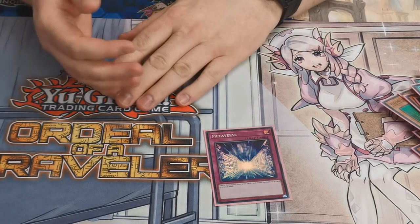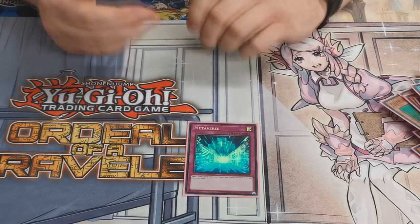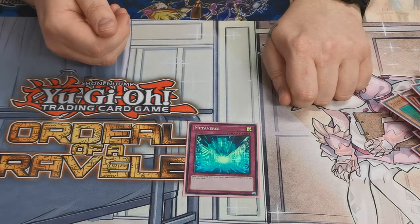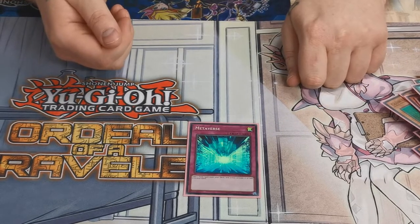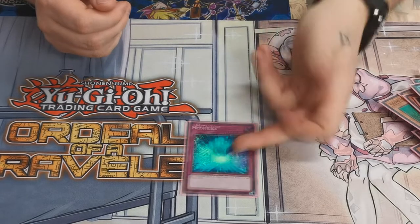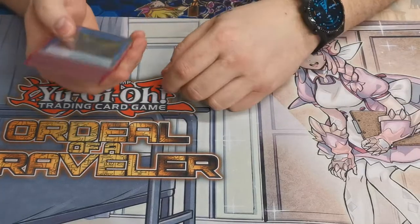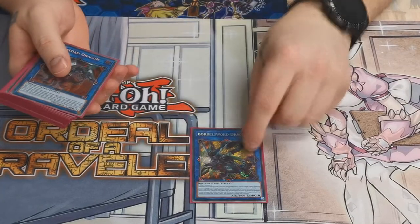One copy of Metaverse — gets you straight into Zombie World. Tempted to drop a couple of cards and put in Demise of the Land instead because it's a continuous trap, but the downside is having to go first and sit with no Zombie World rather than just doing it in the standby phase.